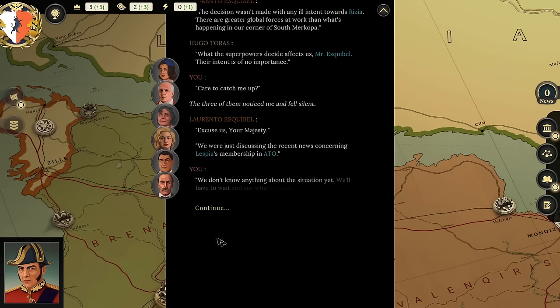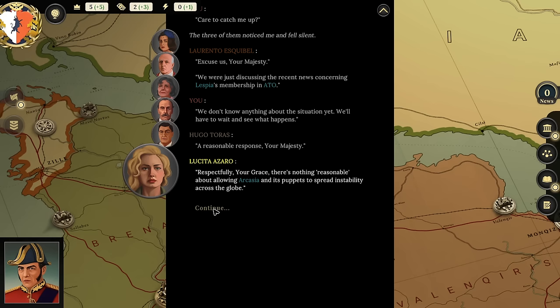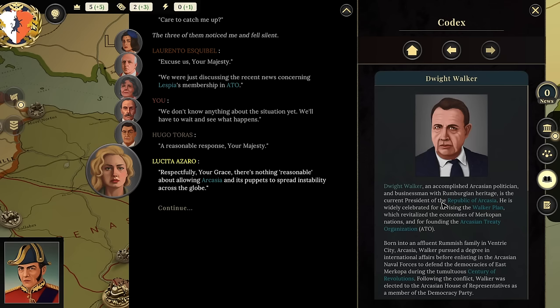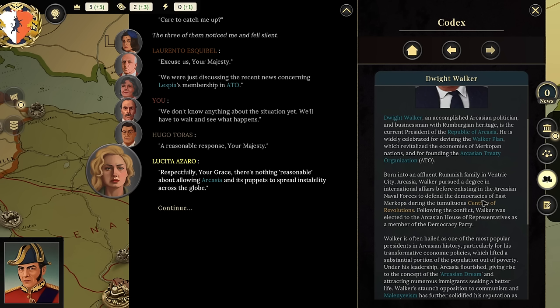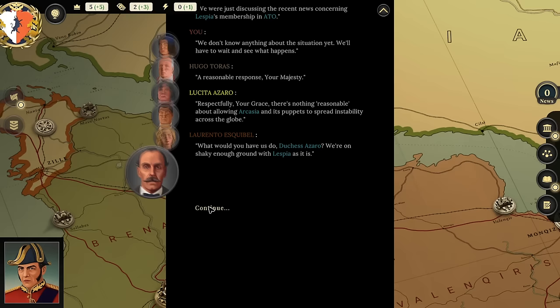Duchess Azaro pushes back: 'There's nothing reasonable about allowing Arcasia and its puppets to spread instability across the globe.' For context, Arcasia is basically this world's version of the United States — Dwight Walker is very clearly inspired by Dwight D. Eisenhower. The Duchess continues: 'We should act sensibly, but we need to show the Republic and its new friends that Rizia can hold its own.'